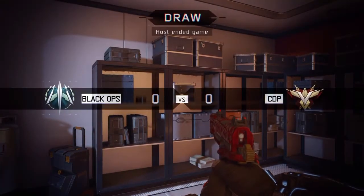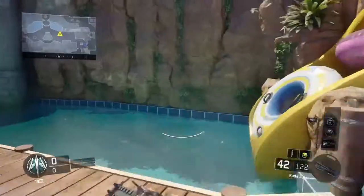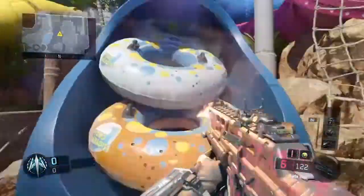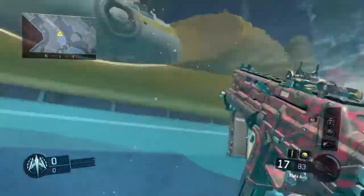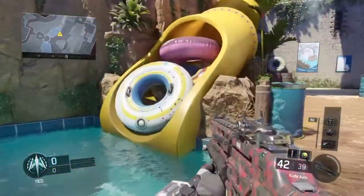Okay, so our second glitch spot is on another map but we're gonna be back for more. Exclusive glitch spot — I'm not sure if this has been patched. We have this freaking sonic slide here — it's like a minion slide. Frick you minions. Doesn't that look like a minion? Look at that — it looks like a minion.